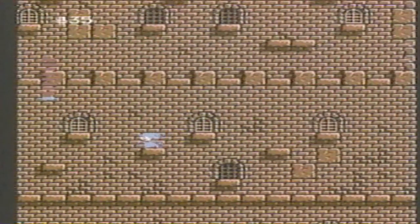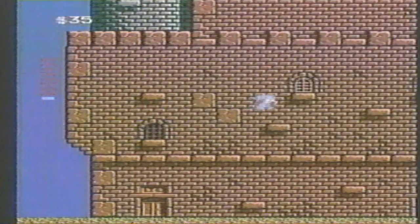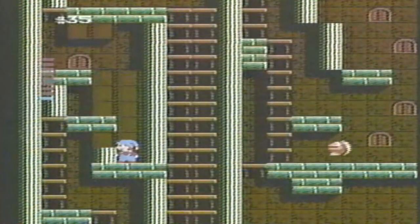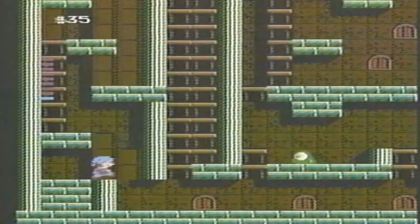It helps to draw a map so you can keep all the rooms of the castle straight. After facing off with the demon monster, this room is a good place to catch your breath and find some money.